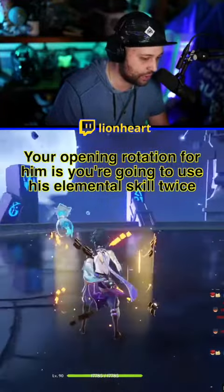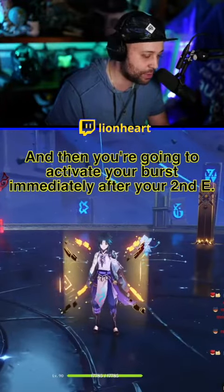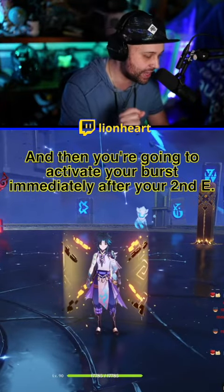Your opening rotation for Xiao is to use your elemental skill twice like so, and then activate your elemental burst immediately after your second elemental skill.